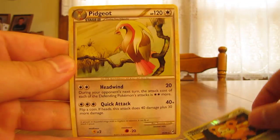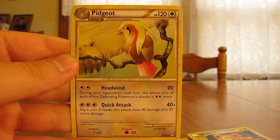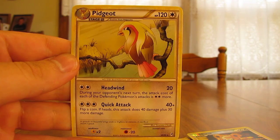And the actual rare in the pack is a Pidgeot. So once again, average pulls with the holographic cards — one out of three — but good pulls with the reverse holos.